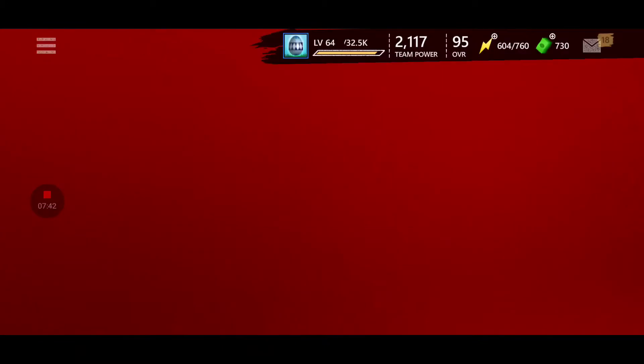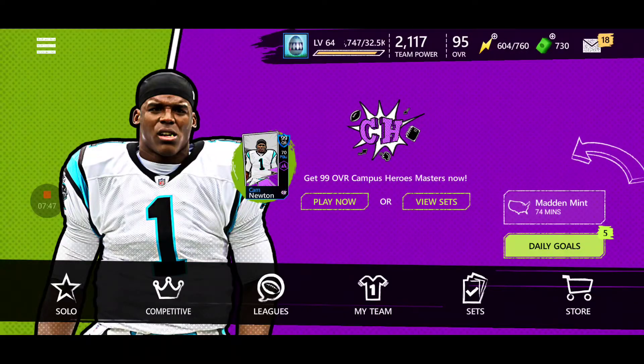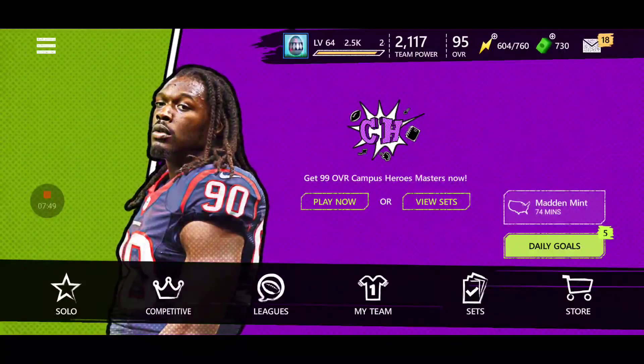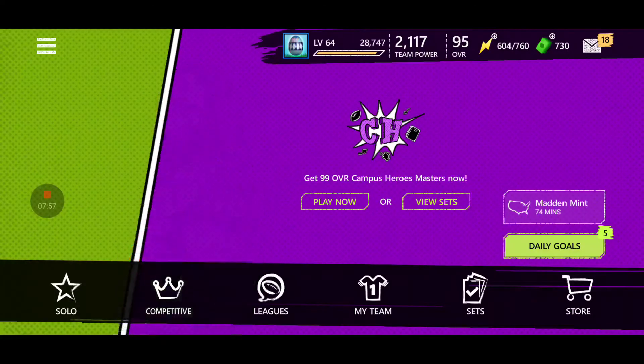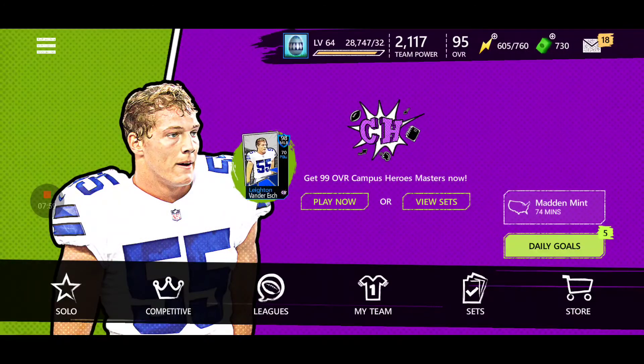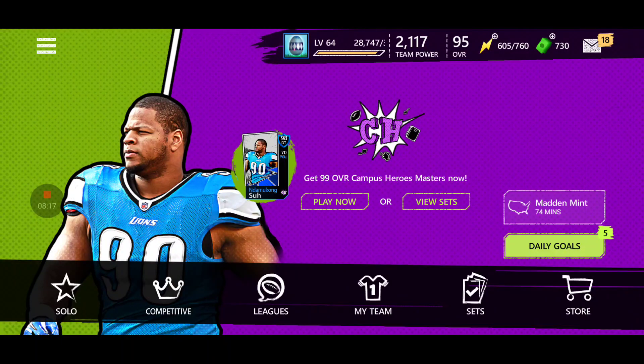I'm a little displeased with this promo but I am excited for it. I do want to get that 99 Jadavion Clowney — I'm pretty sure that's who I'm going to be going for just because my defense needs work; I need better defensive ends and defensive tackles. I do hope you guys are excited for this promo and ready to grind. Make sure to smash that like button, subscribe to my channel, turn on post notifications so you won't miss any more of my videos — and I'll catch you in the next one. Peace out.